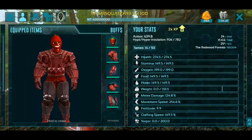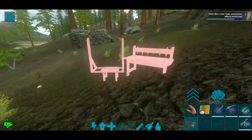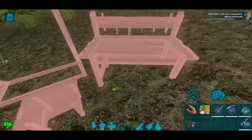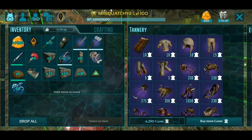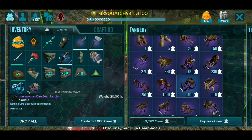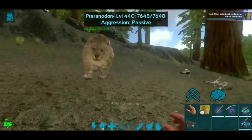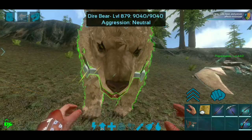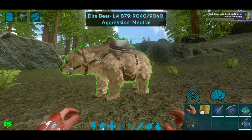Let's get him a saddle real quick. Where's my tannery? Let's see if we can place this down. Let's get the Dire Bear saddle — yeah, I got the Dire Bear saddle. Pick this back up and we'll throw it on him.